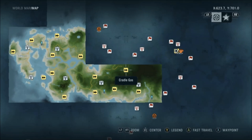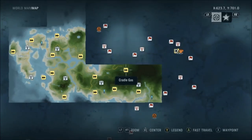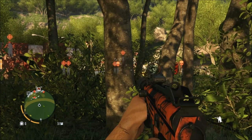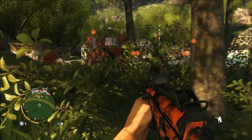Hi! This is Cradle Gas Outpost, which also has the Path of the Hunter mission for the Undying Bear. That gives you the extended rucksack, which will let you carry 96 items. So I can carry so many useless leaves I won't know what to do with them.